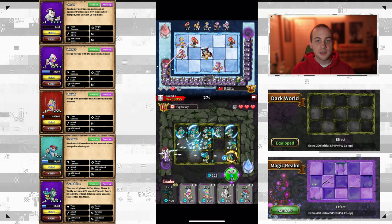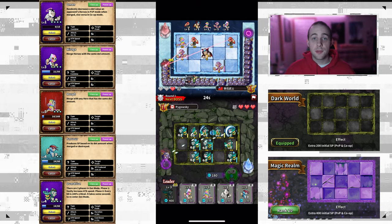At rank 20 you will unlock the Magic Realm skin, and what this does is give you an extra 400 initial SP. Now for the strategy...